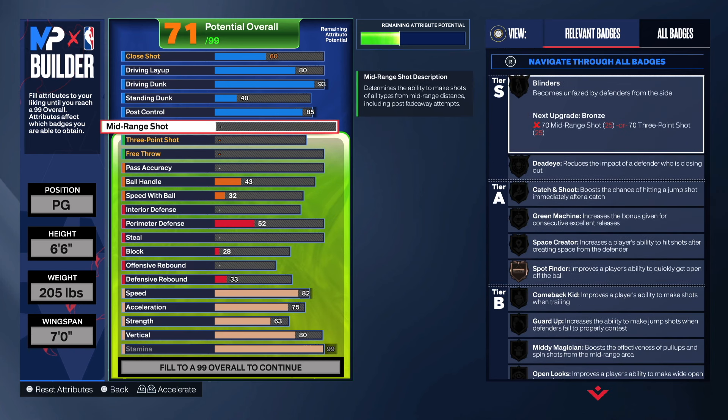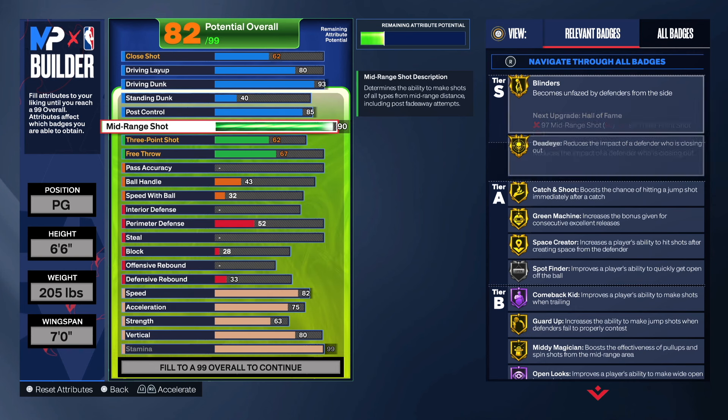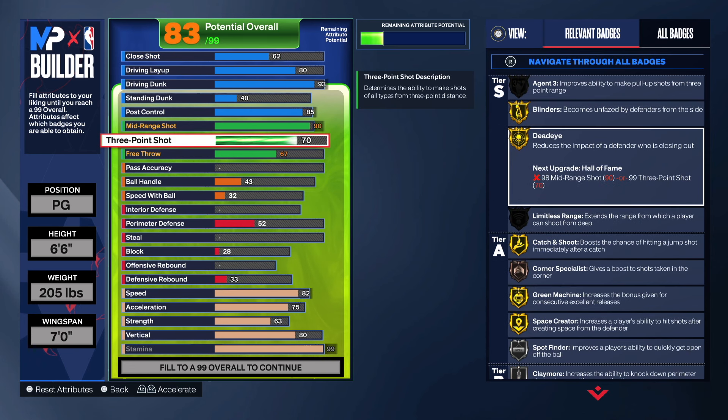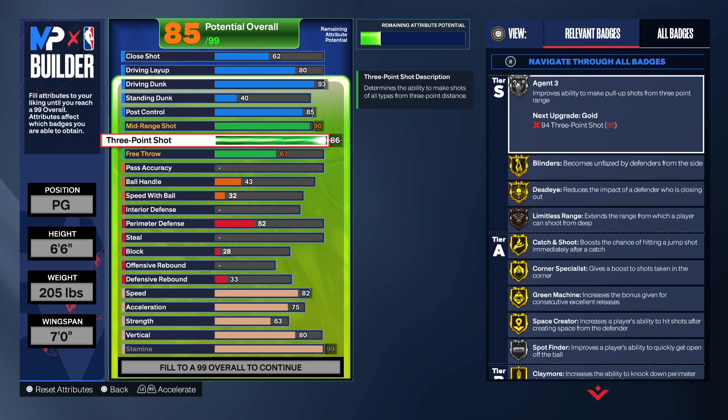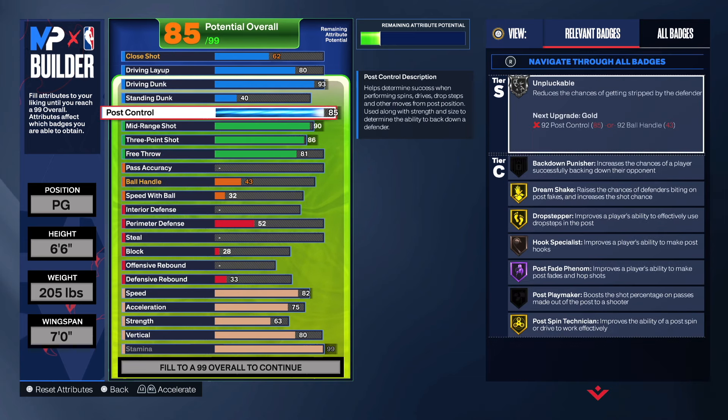For mid-range we're gonna get it up to a 90, which gives us all these in gold — Dead Eye on gold is a pretty good badge. You could go 88 to save badges, but we're just gonna take it to 90. We're gonna go up to an 86 for three-point basically to get Agent 3 in silver, and the free throw we're gonna get up to an 81.